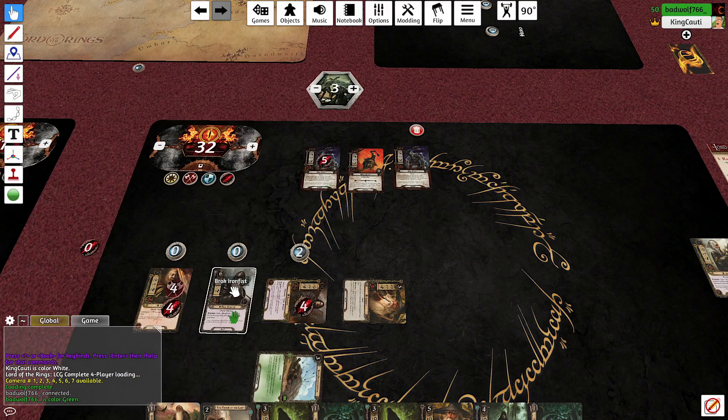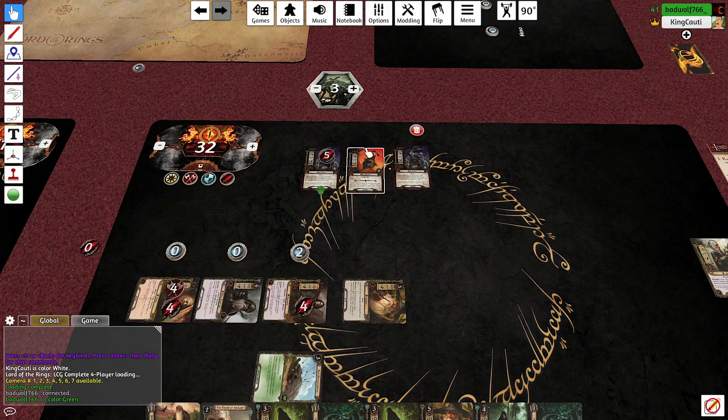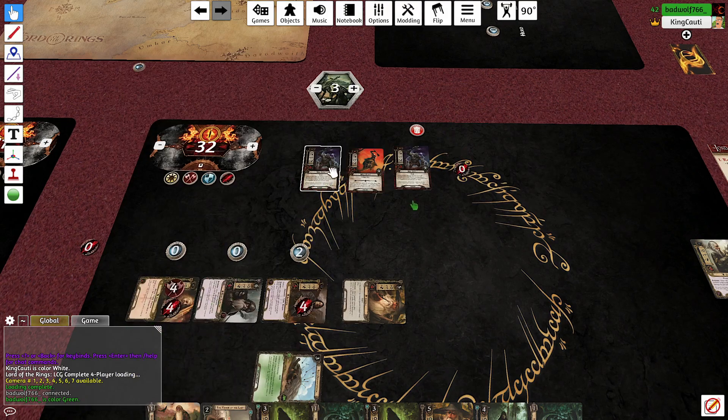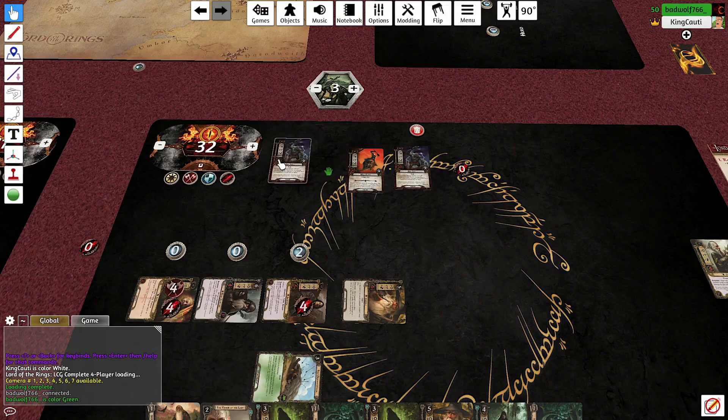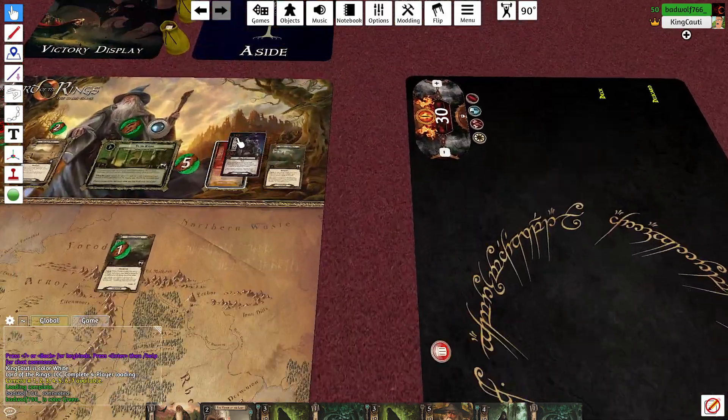I have to kill one of these trolls — dwarves attacking the troll with damage on it so that it'll die. If I don't clear one of them off I'm just going to die. Six attack — he had five damage on him already, that's brutal.